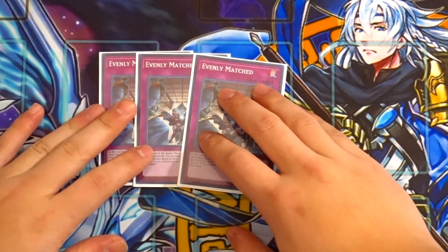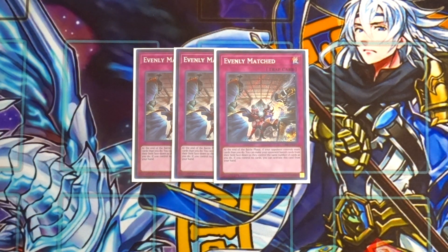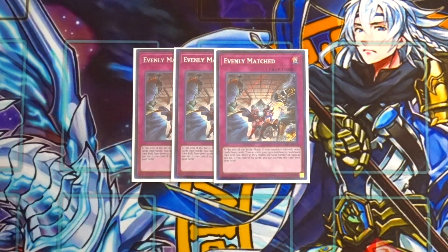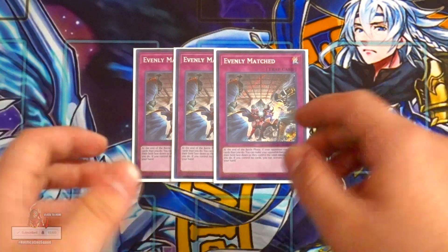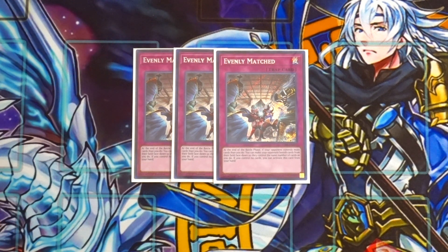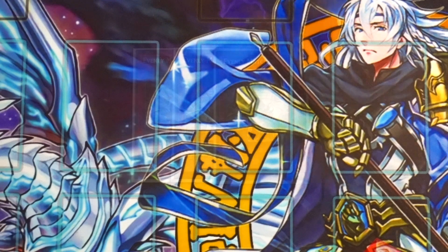For the trap cards to combat going second: triple Evenly Matched — this card is absolutely busted, I believe it needs to go to one. You usually want to go first with this deck, but having Evenly Matched as an insurance policy just in case your opponent makes you go second gives you a big advantage. You can banish all the problematic cards on the board. If you don't have Evenly Matched, you can replace it with Ghost Ogre, Twin Twisters, or another Pot of Desires — it's personal preference. I put it in here because I'm trying to make the best competitive version of this deck to compete against today's meta.